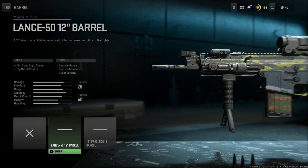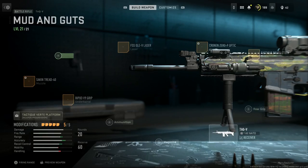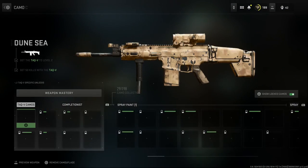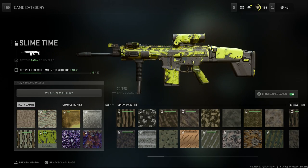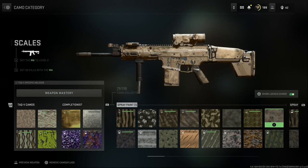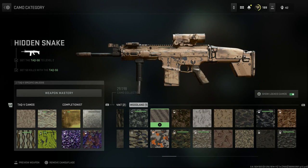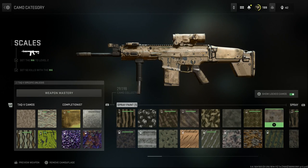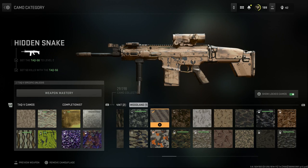For barrel options, at base we have the 16-inch barrel — a standard SCAR-17. You also have the short 12-inch barrel and an 18-inch option. That's the final build. For camouflage, Dune C is unlocked by completing challenges and looks great. The SCAR also has some nice camos like Anaconda and Faded Veil. I've been running Scales a lot, and also really like Hidden Snake that comes with the Mark 16 unlock. We'll go with Hidden Snake for this one.